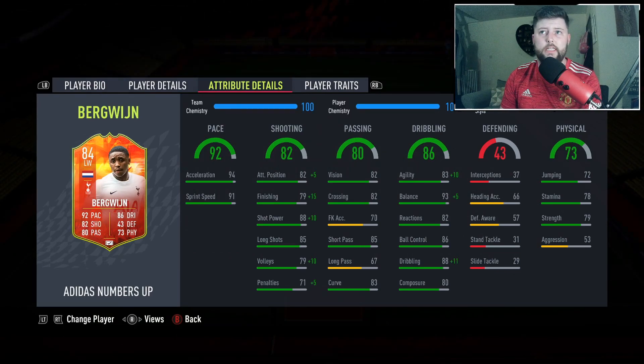We've got him in the squad as you can see. We've got the finisher on him - great finishing on him now. He's got 94 finishing with the finisher chem style - you get a plus 15 - as well as 98 shot power, and also 87 attacking position. It does absolute wonders.